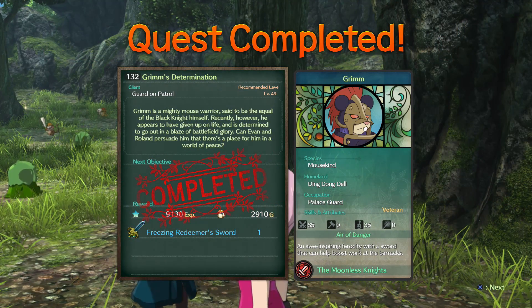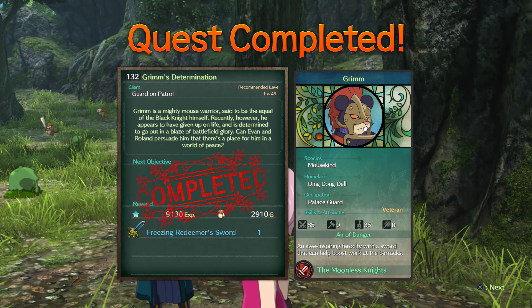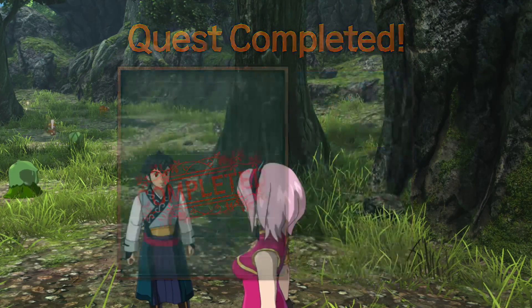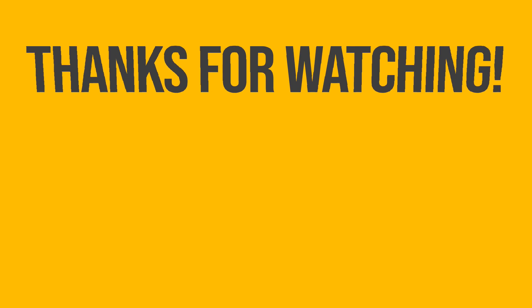There we have it then guys. Grim is now our citizen, along with the Air of Danger trait and the Moonless Knight unit as well. Thanks for stopping by today guys, I'll see you next time.